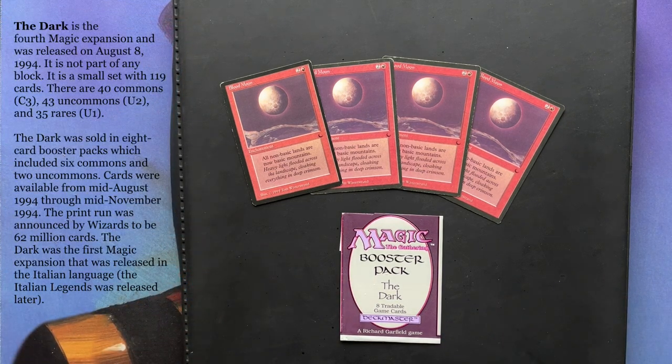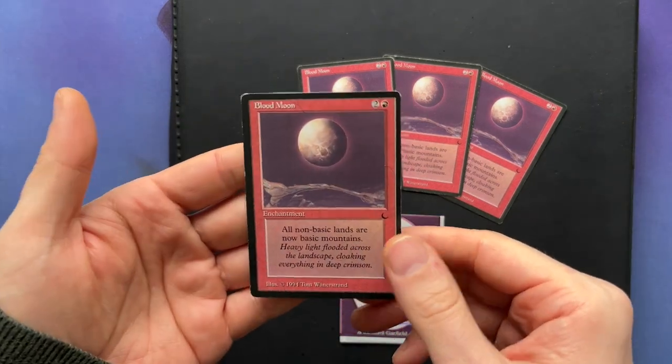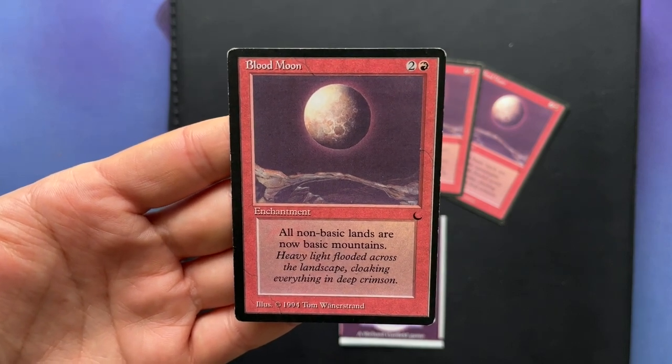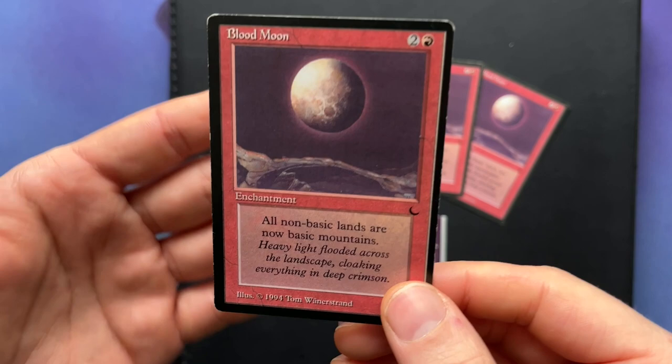The Dark is actually a small set. It was the fourth expansion, released after Legends. It has 119 unique cards. It's got commons and uncommons in the set. Officially there are no rares in there, but actually there are — I'm going to talk about that later. This is a playset of Blood Moon. I think Blood Moon is probably the strongest card in the set. It's an enchantment — one red and two — that reads 'all non-basic lands are now basic mountains.' Blood Moon still sees play in other formats, not just old school.